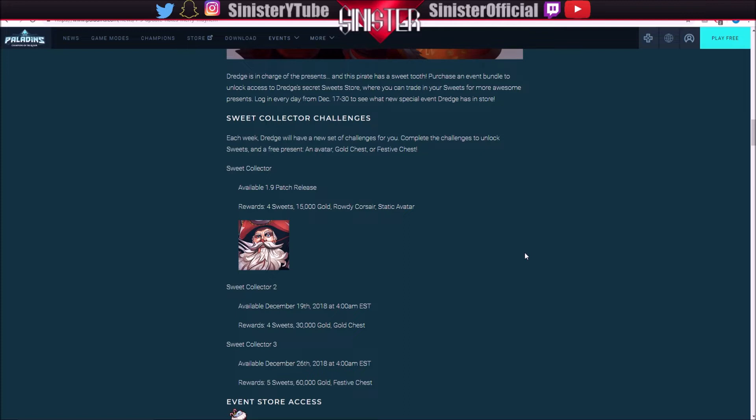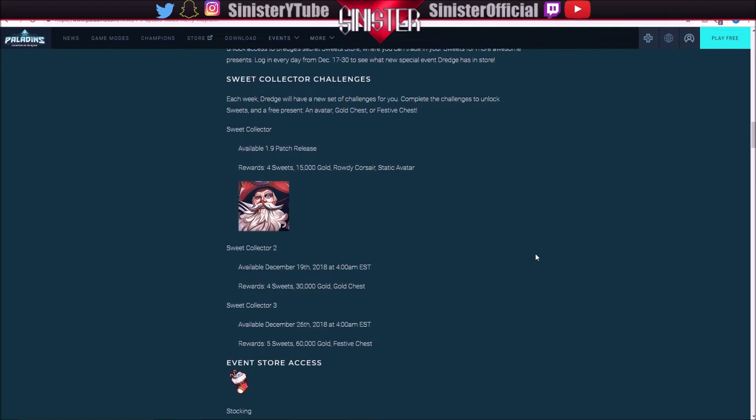If you complete that challenge, you get this thing called a suite, and once you collect those suites you can spend them in the event store. But the only way to access the event store is by purchasing at least one bundle. They had their own separate store where you could get some really cool stuff basically by just playing — same concept, except you have to at least buy one bundle. It's understandable to a point because they are essentially giving you some free stuff, so they make you at least buy one thing.